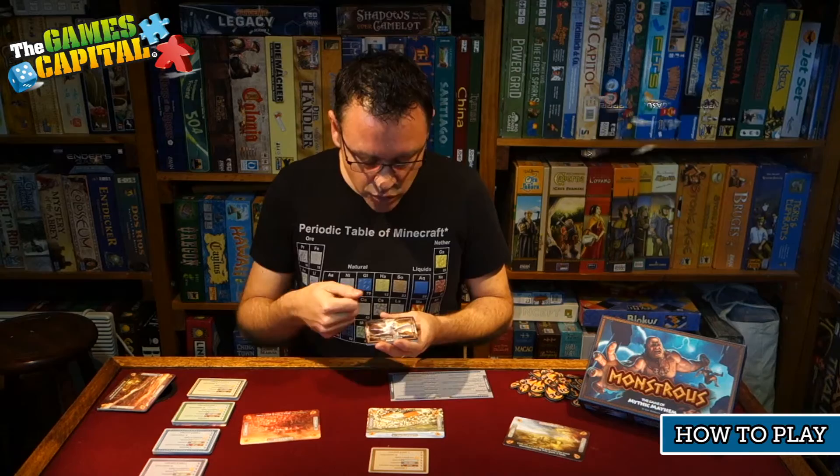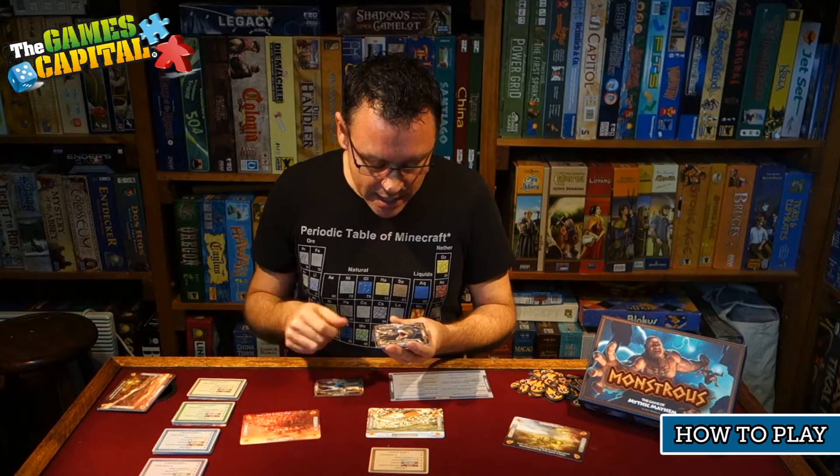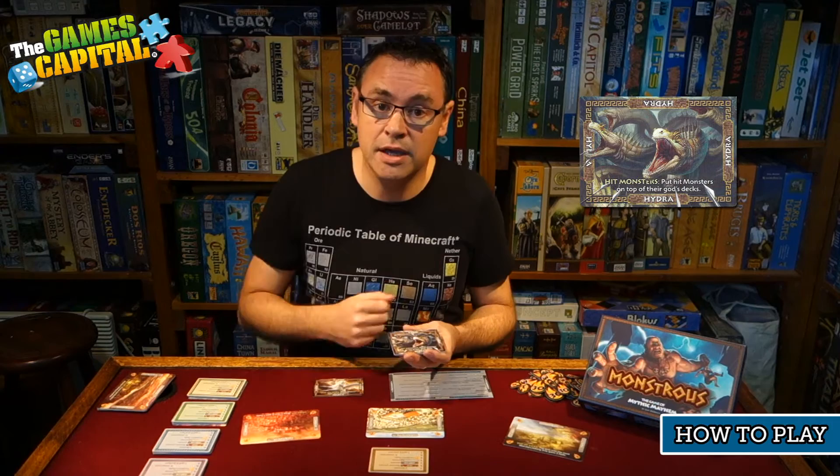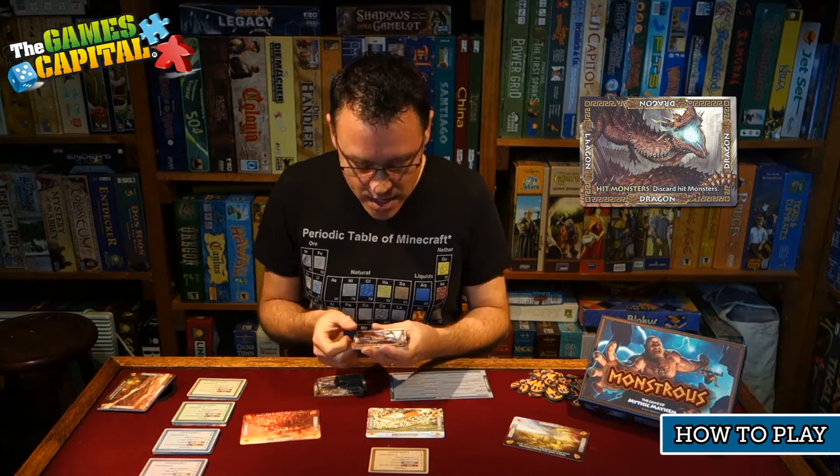For example, the Pegasus: when you throw Pegasus, if you miss a location — if it lands on the table without touching one — you get to throw it again, but only once per turn. The Hydra: any monsters you hit get put back on top of their god's deck, so you could use this even to get your own monsters back into play. The Dragon: any monsters you hit get completely discarded from the game and won't score at the end.